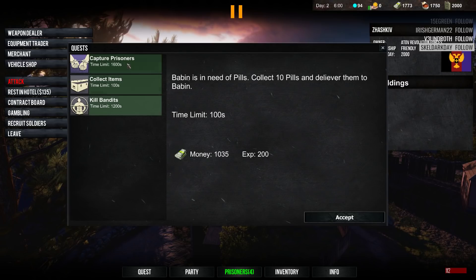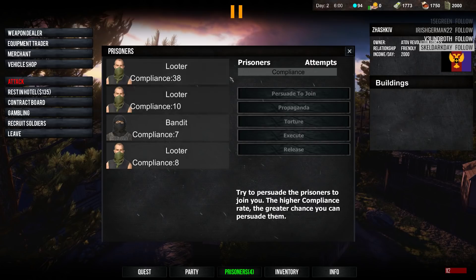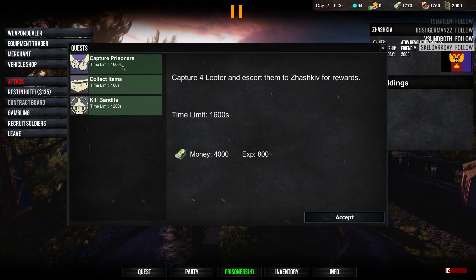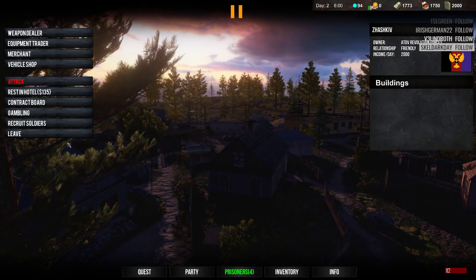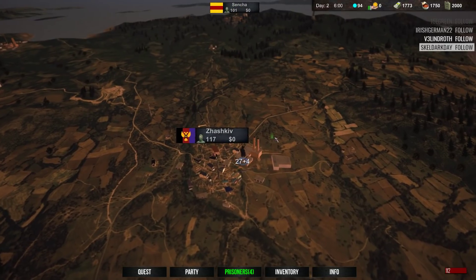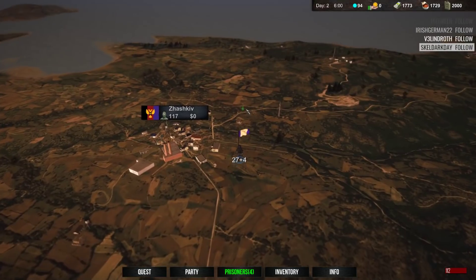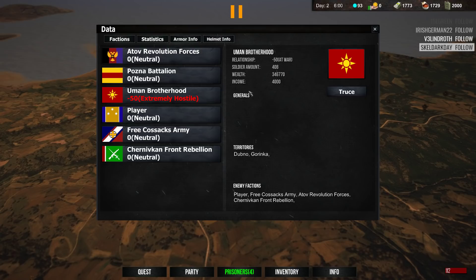Capture four looters and escort them — 20 looters. Do we have three? We might be able to do that one. We'll accept that one. Alright, let's take a look here.